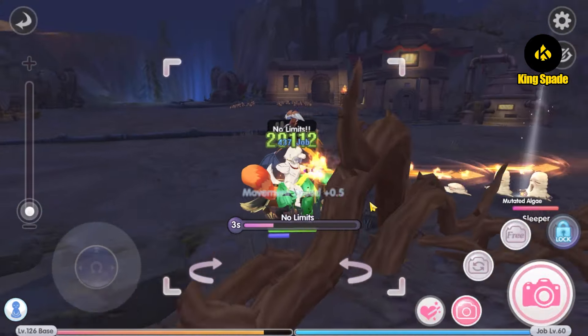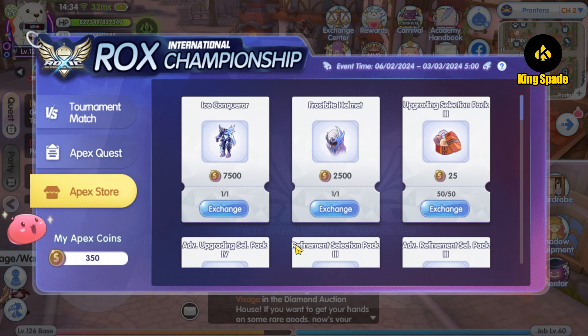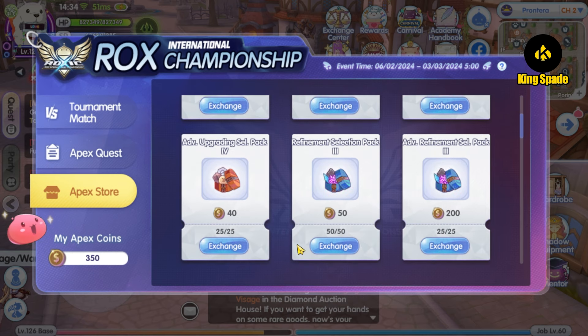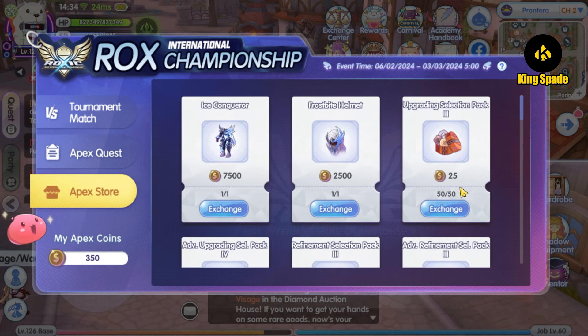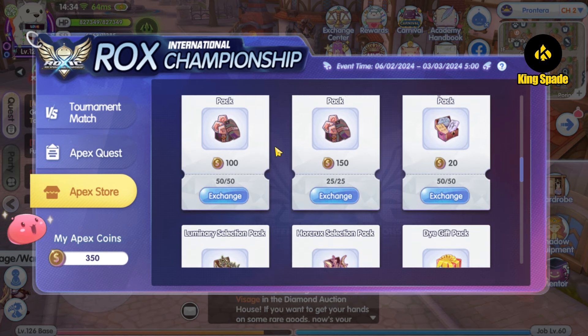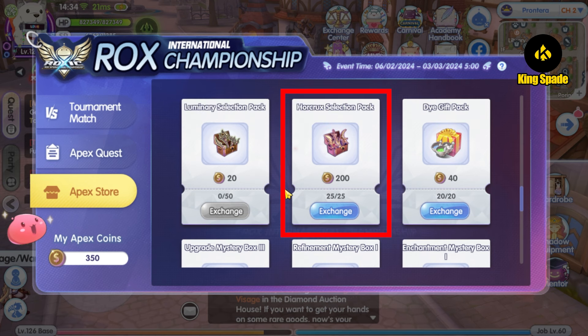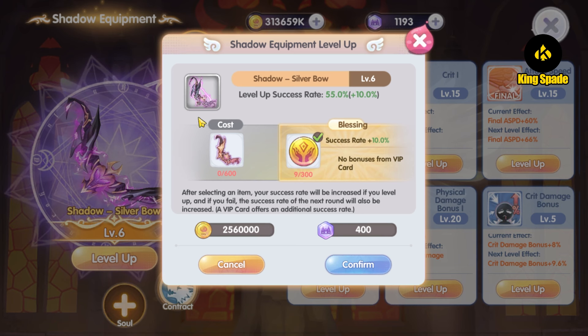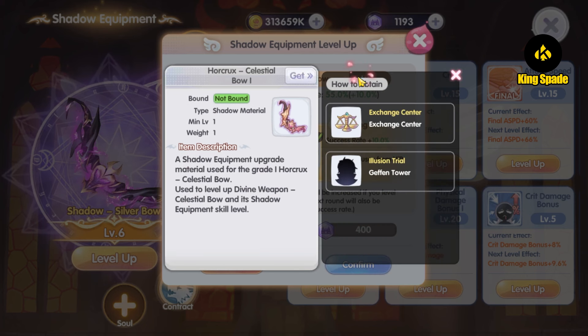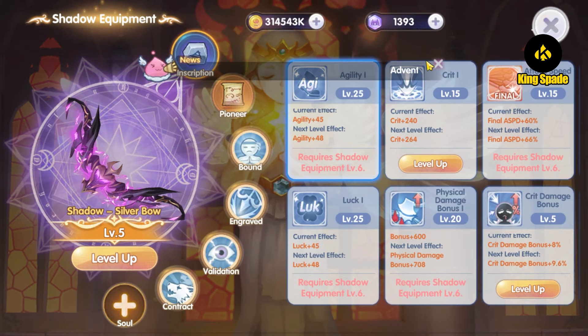Hey everyone, I'm King, welcome back to Kingspade channel. For the Apex Showdown event for the Roxic tournament, many players said that for the rewards you can exchange at the Apex Showdown store, the most worth getting is the horcrux box. The horcrux is the item you need to increase your shadow equipment level from level 6 onwards.